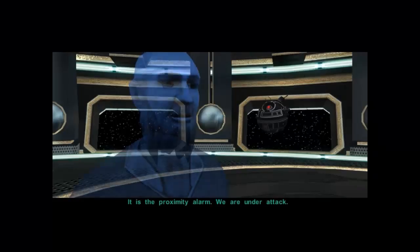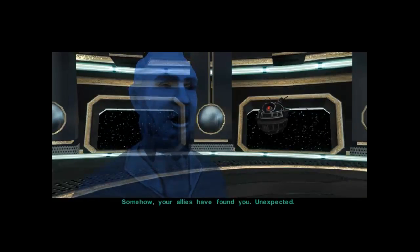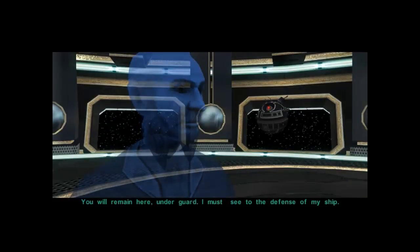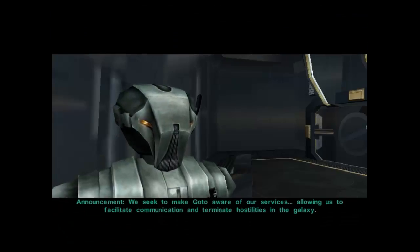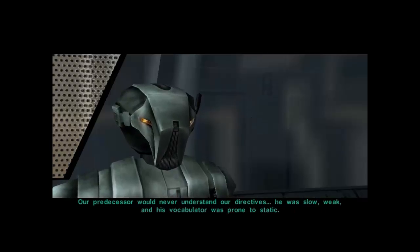Maybe you should pay attention to troubles on your own ship — it is the proximity alarm. We are under attack. Somehow your allies have found you. You will remain here under guard while I see to the defense of my ship. An announcement from the droids: we seek to facilitate communication and terminate hostilities in the galaxy. If that means blowing up planets, slaughtering entire species, or allying with the Sith, then that is the logical choice. Our predecessor would never understand our directives — he was slow, weak, and prone to static.